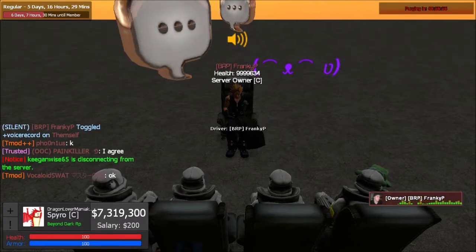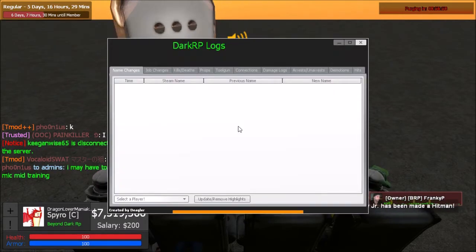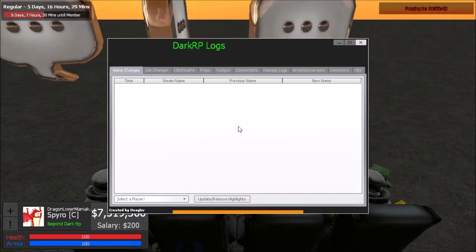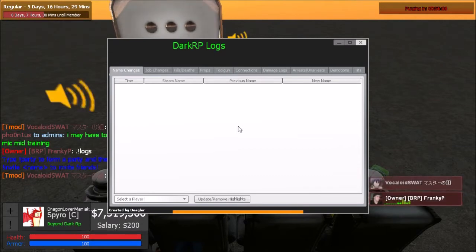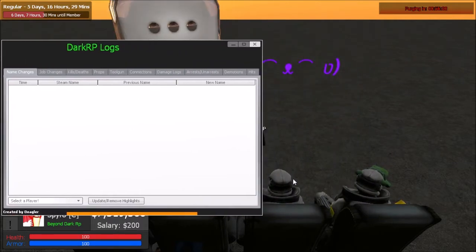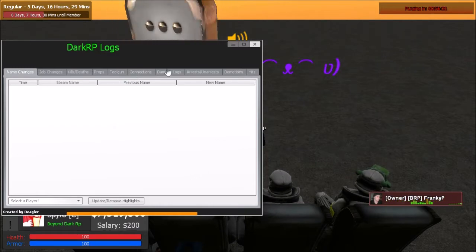For the beginning, we're going to follow along and go over how to use the log system. To access it, just type exclamation point logs — no period, just go into logs. When you're in the logs, you'll see there are multiple categories: name changes, job changes, kill/death, props, gun, connection, damage logs, arrest, demotion, and hits.